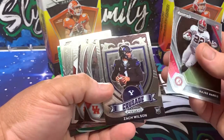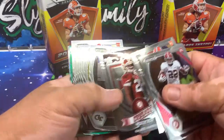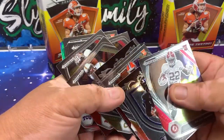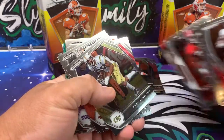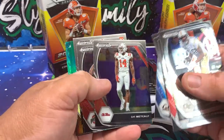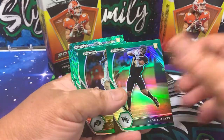You got the Zach Wilson Crusade, you got the ETN. Those are rookies and these are vets. You got a Kadarius Toney, so that's nice.